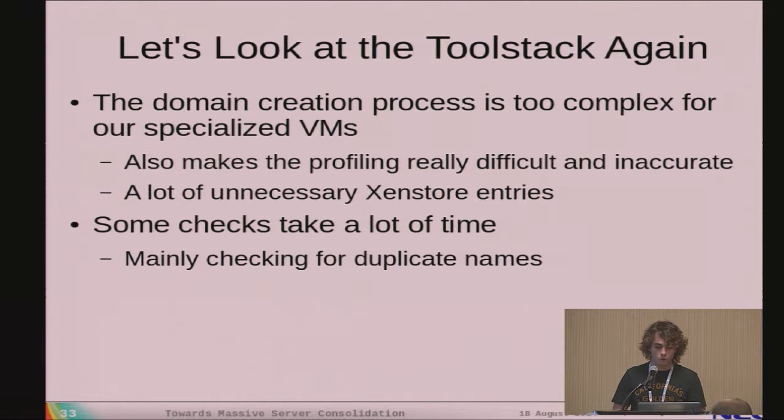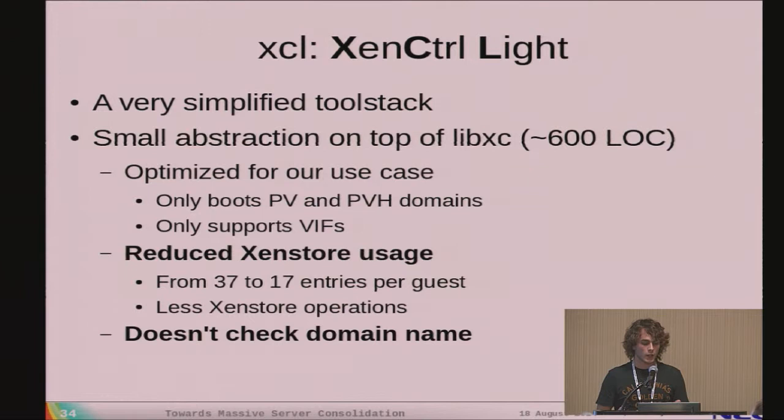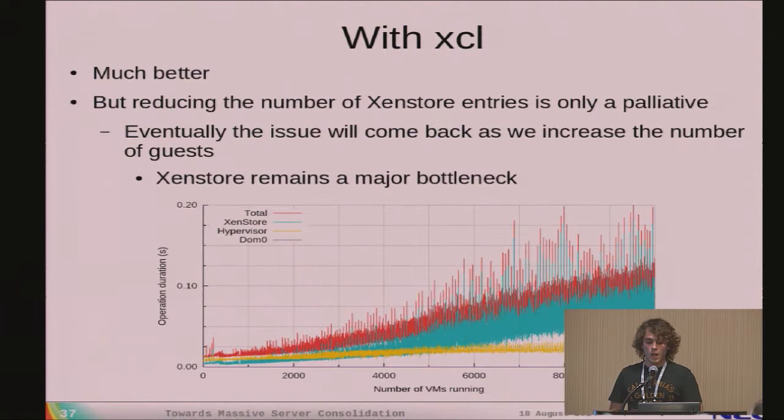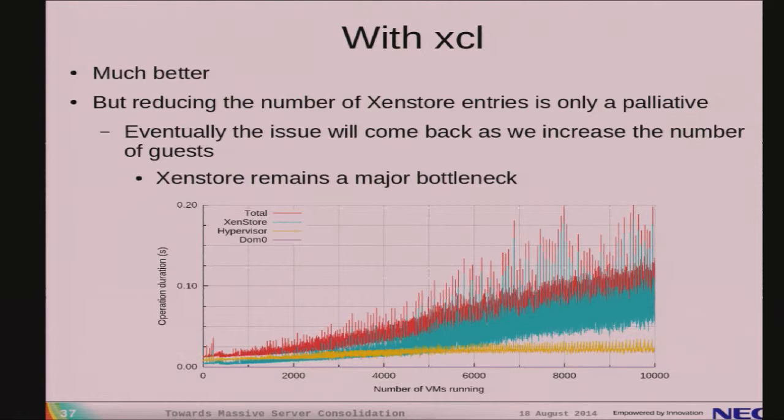To work around this, we created our own tool stack — not a full-featured one, just a lightweight layer on top of XenL, able to create PV or PVH domains with VIF support only. It writes only the necessary XenStore entries that we actually use, and does not check for duplicate domain names. With this, we went from 2.3 seconds for the last domain to roughly 100 milliseconds — a huge improvement. However, reducing XenStore entries is a workaround: if we multiply guests by 10, the issue will reappear.